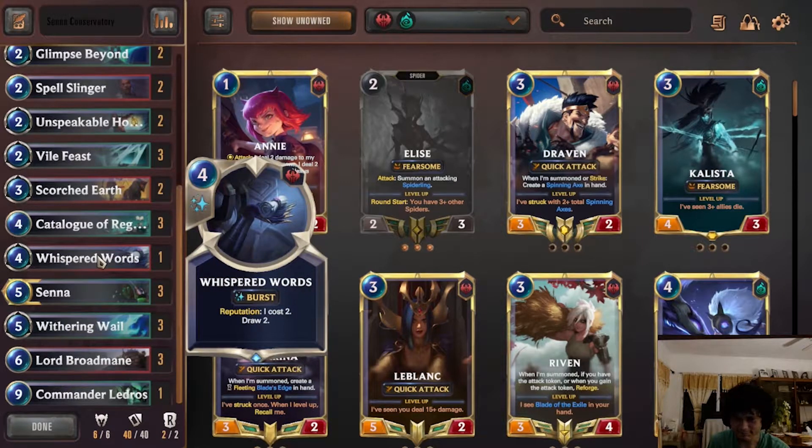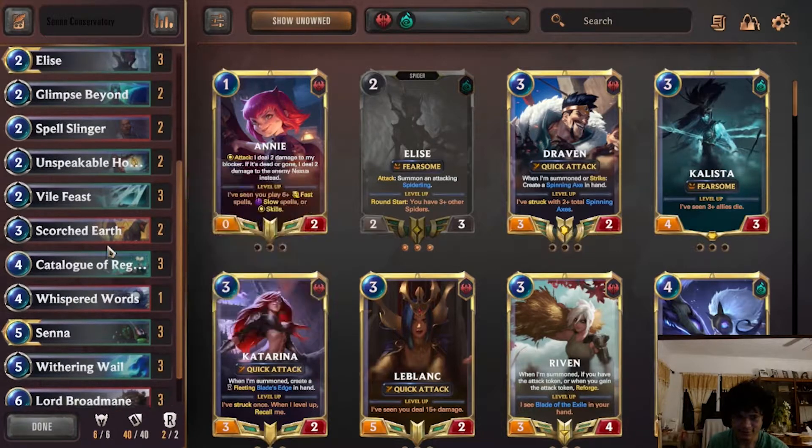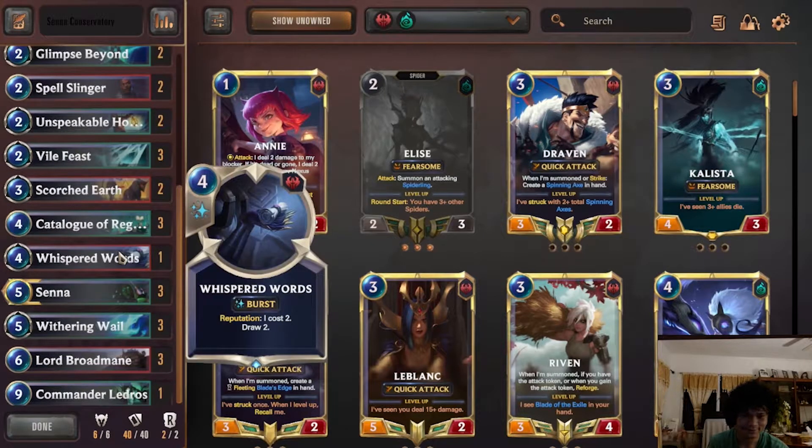Whispered Words is really good — it's just an alternative draw to Glimpse.